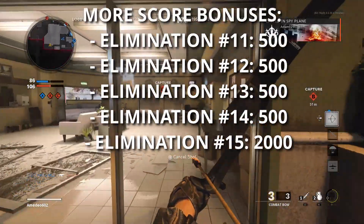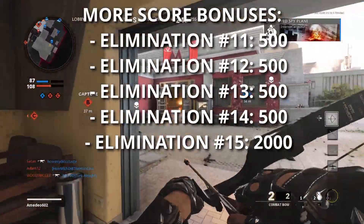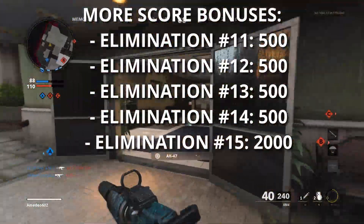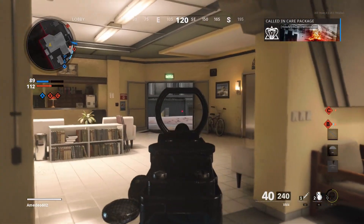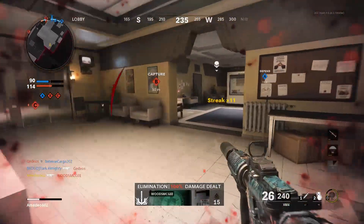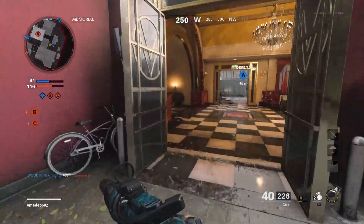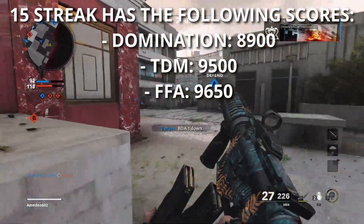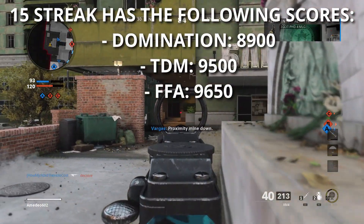Any kill between number 11 and 14 gives you 500 bonus points. Which means if you're running some of the lower streaks like the combat bow, as soon as it recharges you're going to earn that streak immediately. If you're running something higher like the spy plane or counter-spy plane, it might take two or three kills, but you'll still be earning those pretty much as soon as the cooldown expires. Continuing past kill number 14, when you get to a 15-streak you get another whopping 2,000-point bonus.